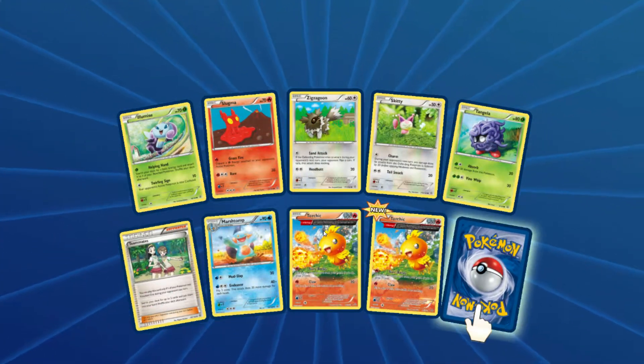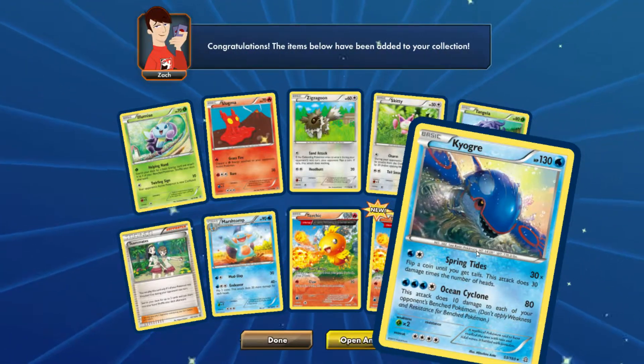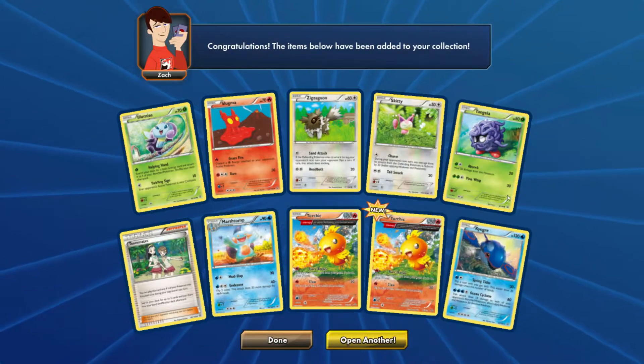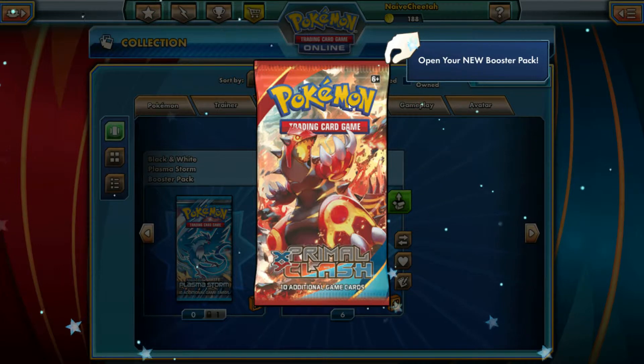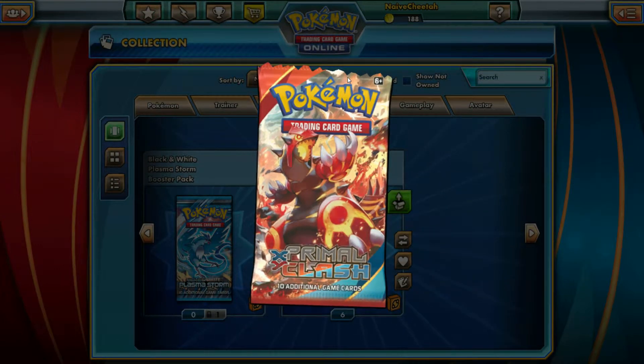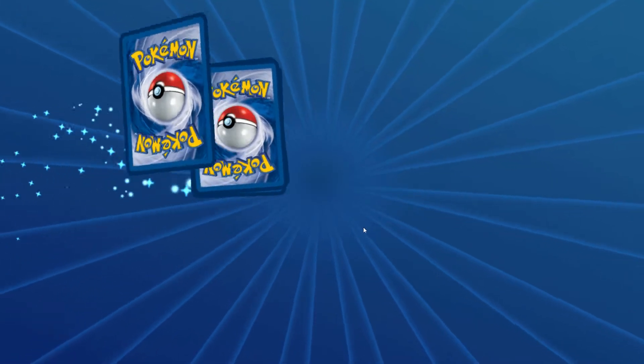Third pack: double Torchic, reverse Ancient Traits, and another Kyogre. So three pretty good packs so far. Let's get into the fourth one and see how we go. It wasn't an EX Kyogre though — that would have been a bit too much to ask for three in a row, I think.